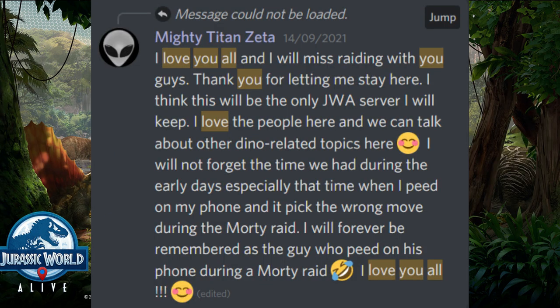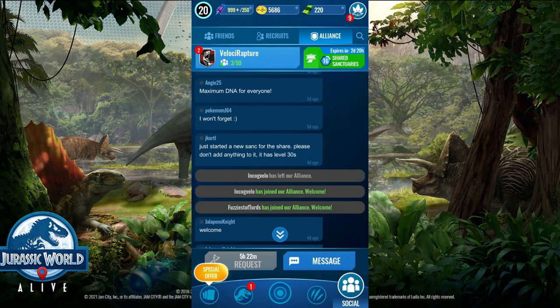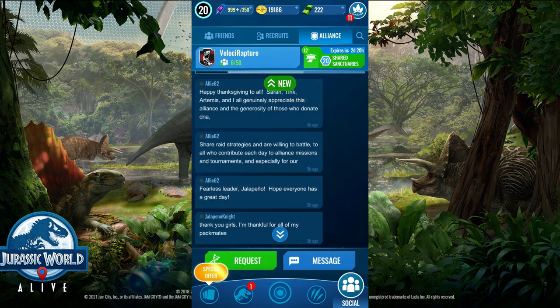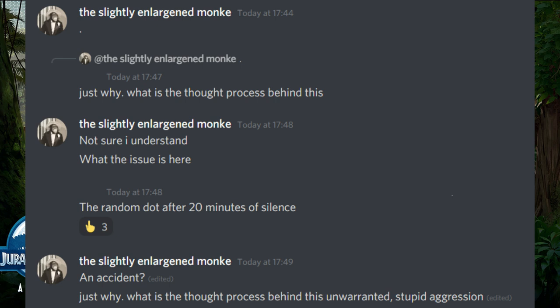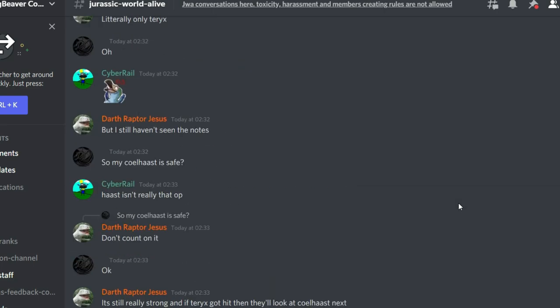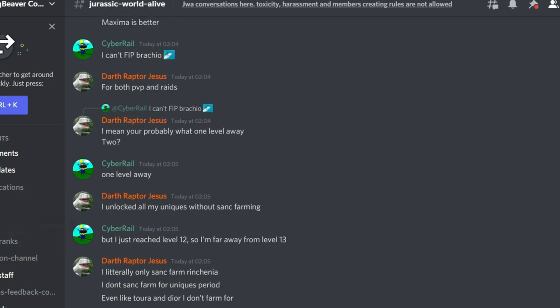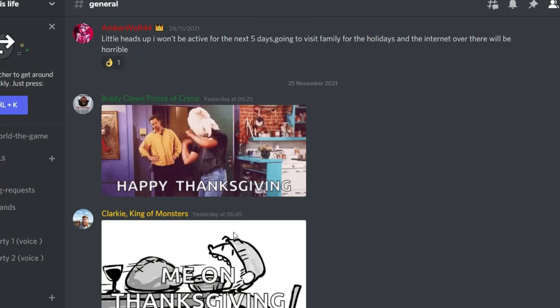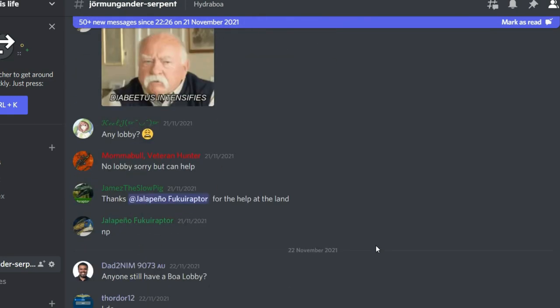Many communities do have Discord servers which help with raid coordination, sanctuary sharing, and having fun as well. This is particularly important as you need to find a good community, because there are some very disreputable and nasty communities out there with very unfriendly, rude, and authoritarian people that I'd strongly suggest you ignore. I'd strongly suggest you stay away from those kind of guys and try to have fun. There are lots of people who really put effort and love into this game — that's the kind of people you want to spend your time with.